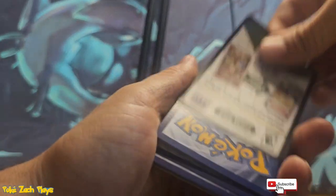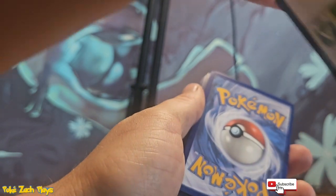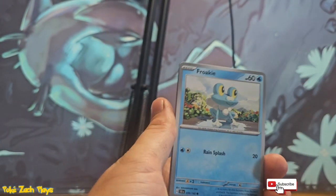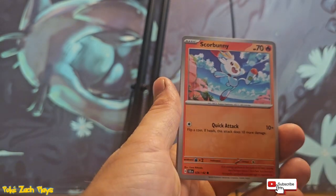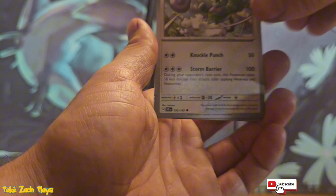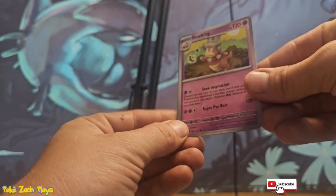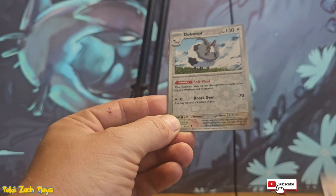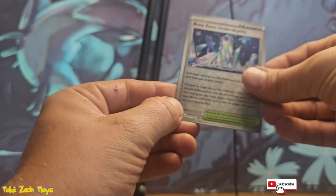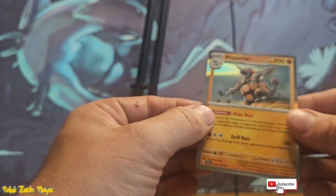We have three more packs left — there's got to be a pull in at least one of these. Another code card. Now we got three: Scorbunny, nice. I thought it was Ladybug. Well, that's a cool-looking Slowking. Stadium card. And a Rhyperior holo.